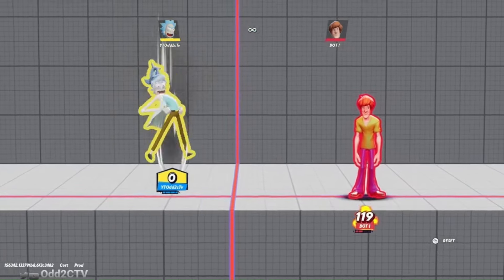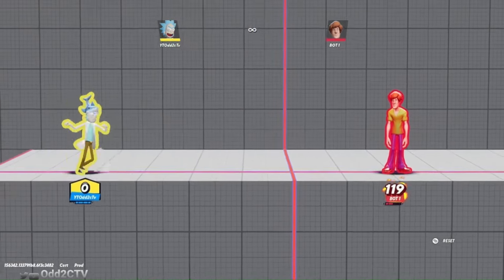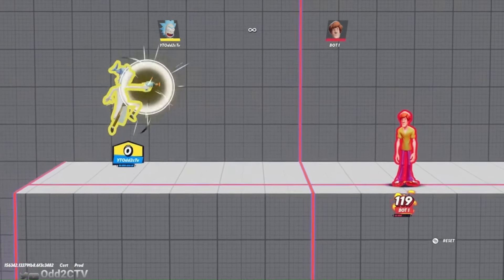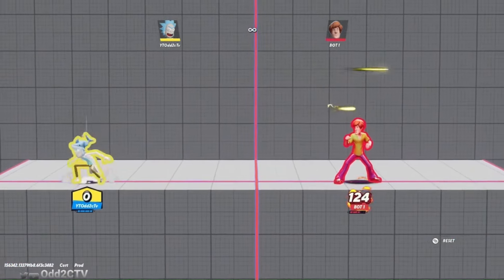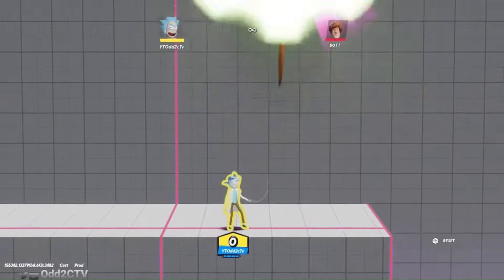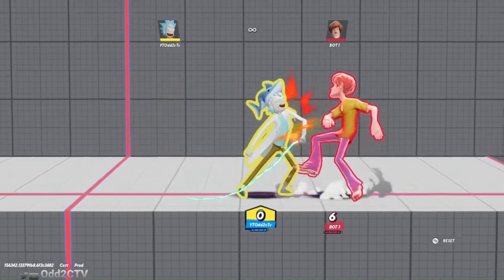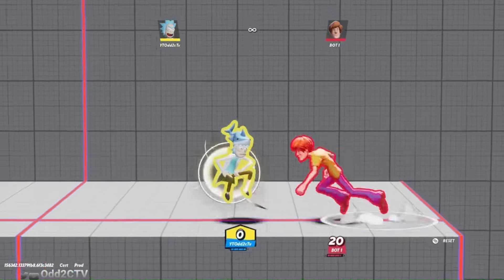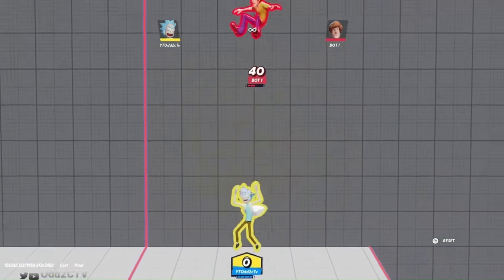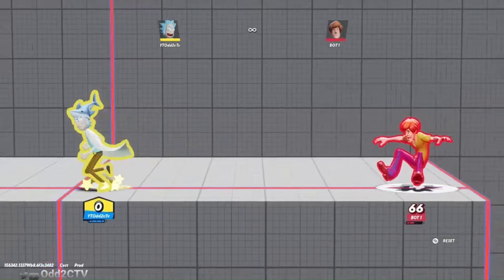Rick's up attack is the whip, and you'll be using it a lot. It's a really good anti-air - the hitbox is very active. When you play Rick you can sit back, throw out projectiles, and if your opponent tries to jump above you, just up-tilt to pop them up. At higher percentages the up attack will kill. One of Rick's best kill confirms is simply side attack one into up-tilt - it kind of always works. As long as you hit that side attack one, go straight into up-tilt because side attack one has really good hitstun.